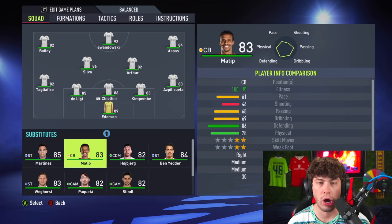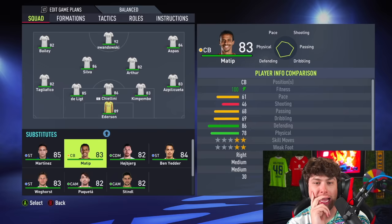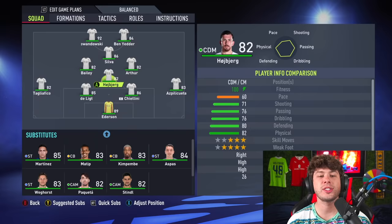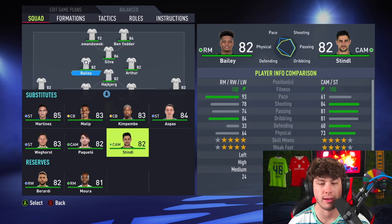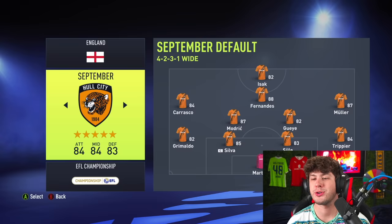August is up next — I see Lewandowski in there. I didn't double check if these birthdays were correct; I just went on SoFIFA and looked up players by their birthdays. If they're wrong, blame SoFIFA. Going narrow for this one — they don't have too many wingers or midfielders. They got Lewa, Ederson. It's still good. Any team could compete — one's the worst but they'll all be able to.